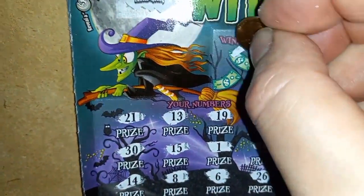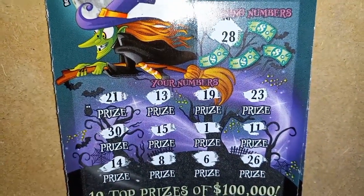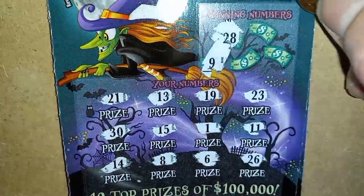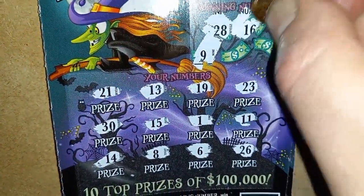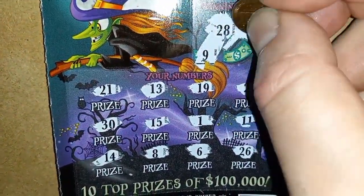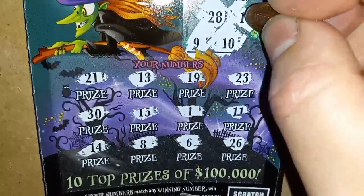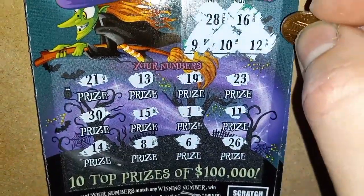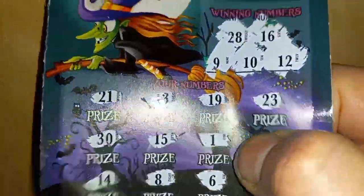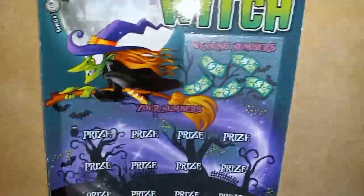Let's try to do a number match and save the session. 28 — we don't have it. Number 9 — we have an 8, 16 — nope. Number 10 — nothing doing. We finish out with number 12 — we have an 11. Well, the smaller tickets are just like their bigger cousins — not very good.